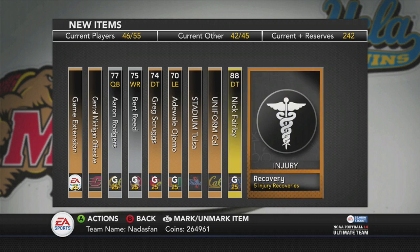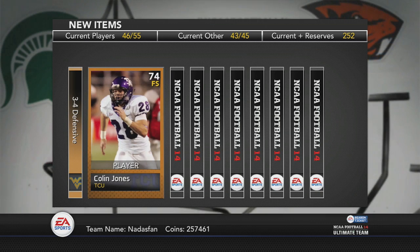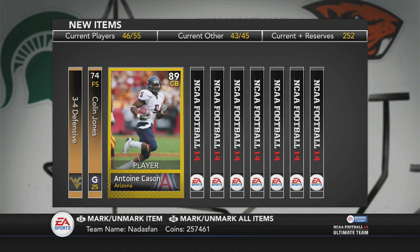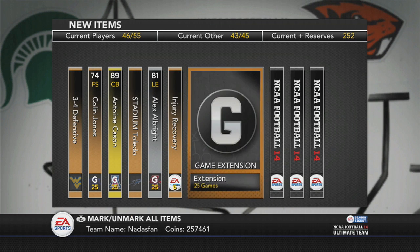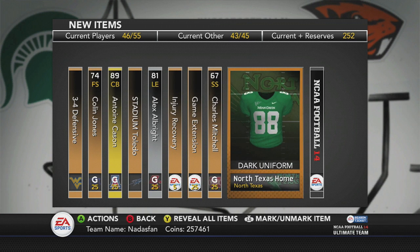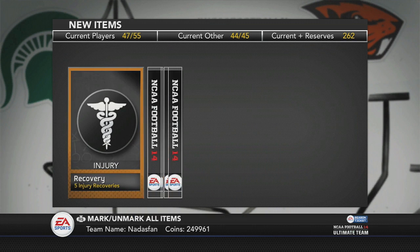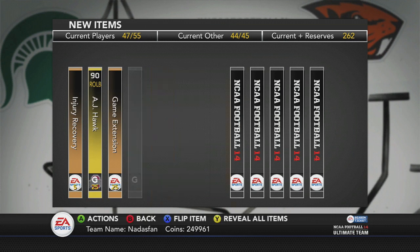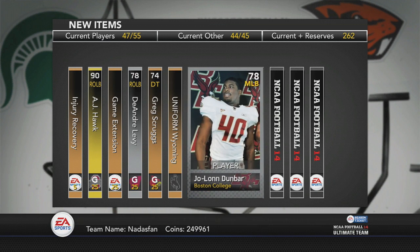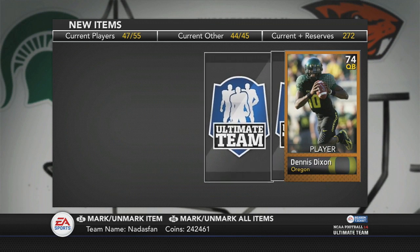Let's open another one. Antoine Cason — he could actually probably play for me since my corners are a little bit weak. I think I've got 91 overall D'Angelo Hall, and then 89, 86, something like that, so he'll probably fit. Let's do another pack here. 90 overall AJ Hawk — not bad. I don't think he'll start for me, but that's not bad. Let's put all those in reserves.